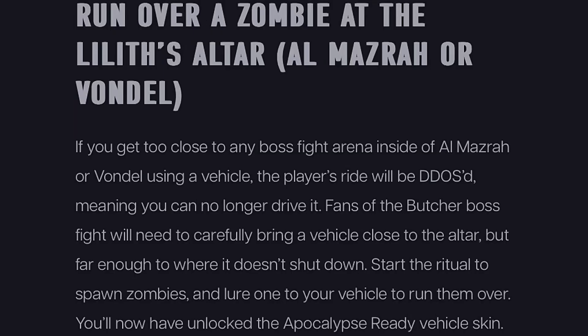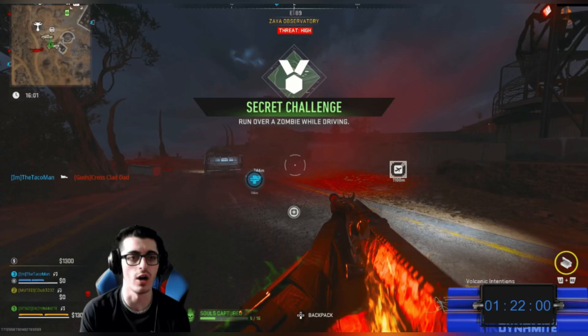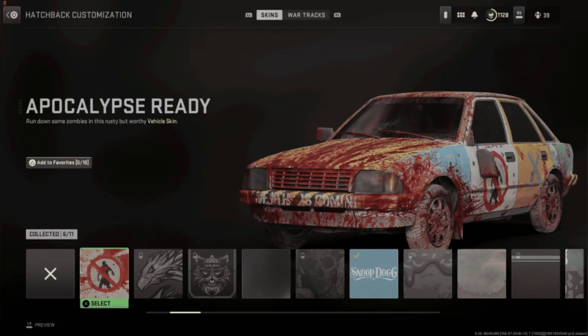Run Over a Zombie at Lilith's Altar — Almasra or Vondel: If you get too close to any boss fight area inside Almasra or Vondel using a vehicle, the vehicle will be DDoS'd, meaning you can no longer drive it. Carefully bring the vehicle close to the altar but far enough so it doesn't shut down. Start the ritual to spawn zombies and lure one of the zombies to run them over, unlocking the Apocalypse Ready vehicle skin.